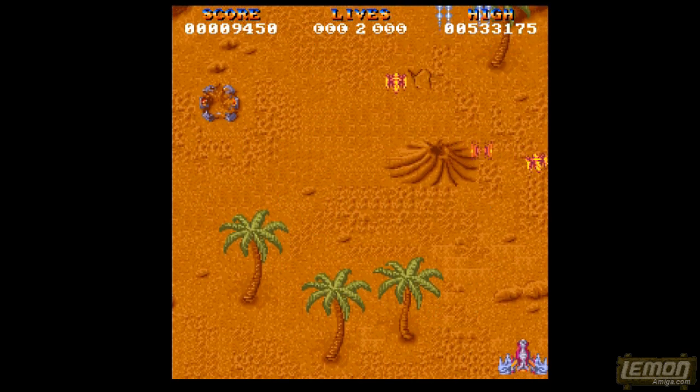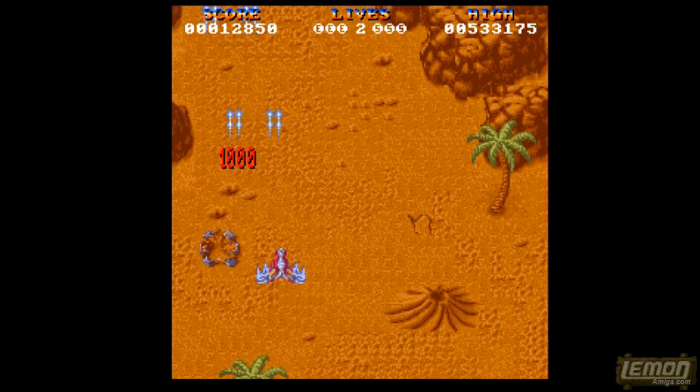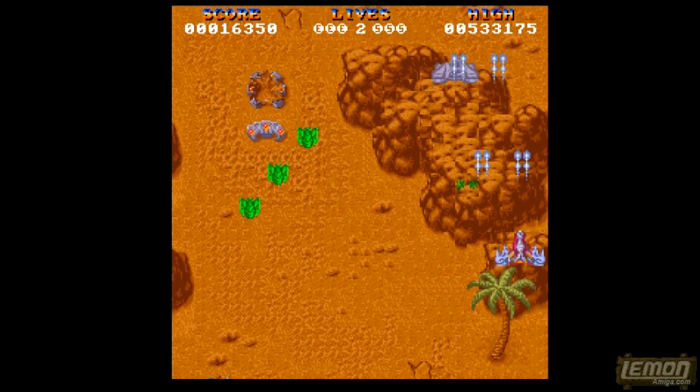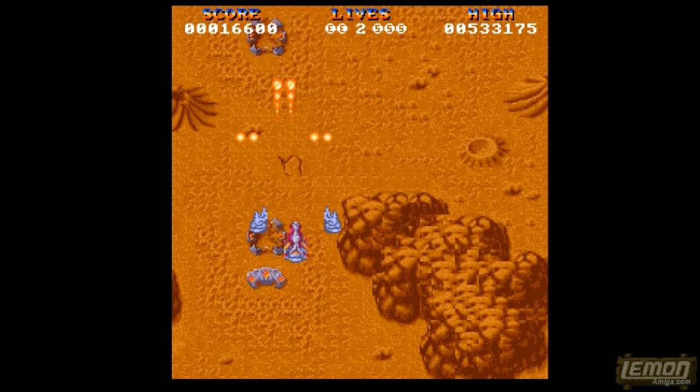Our rate of firepower will also depend on many factors, with the first one being our positional screen. Below the middle of the screen it will fire very slowly, and above the middle of the screen, towards the top, our firing rates will increase.